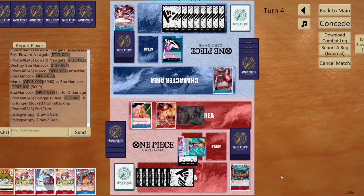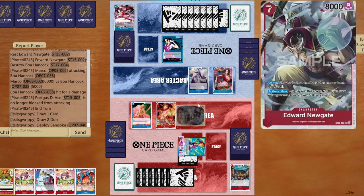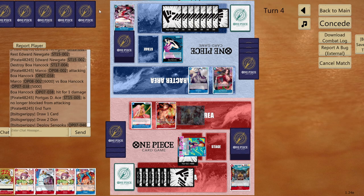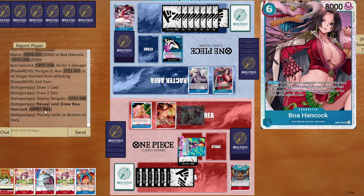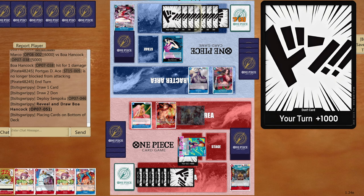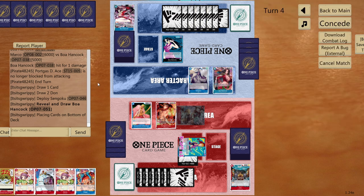Six cards in opponent's hand. Pudding won't bring much value since Hancock prefers cards in hand. Need to figure out how to play around the board. Opponent might play another Hancock. New Newgate won't attack at least this round. Sengoku appears — opponent might top up and play another Hancock from hand. My predictions with this leader are always correct — it is funny.